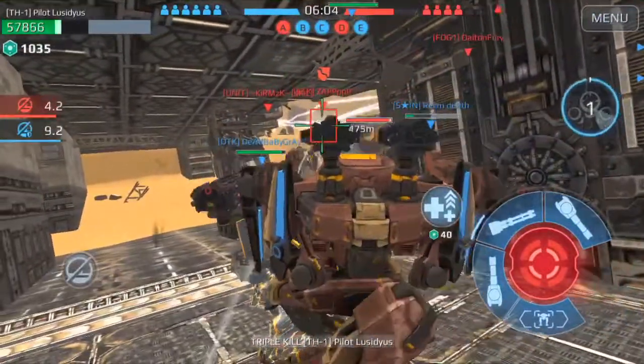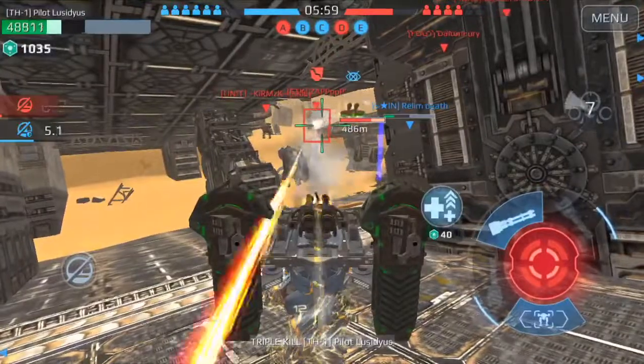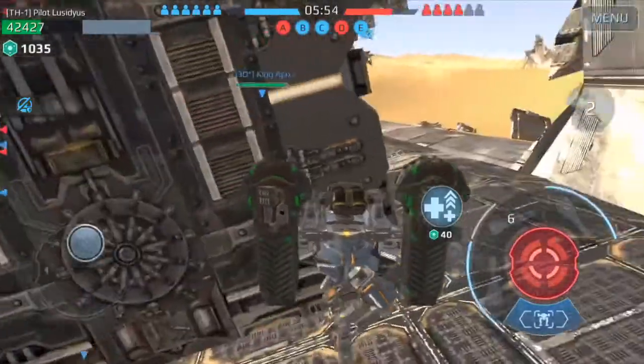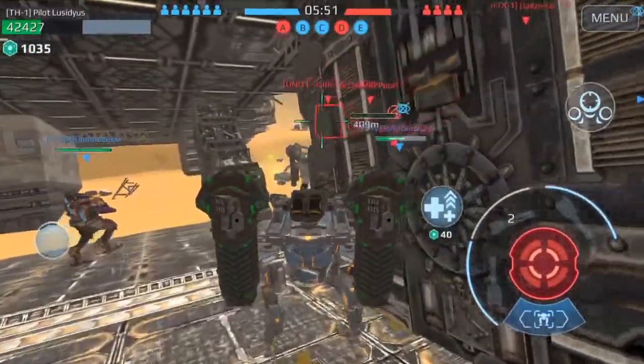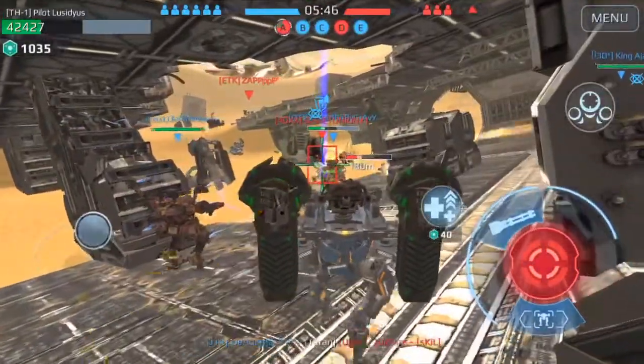Trying to use the cover — me and the Ares duking it out together. You want to kind of stick with a buddy. I got froze, but stick with a buddy, take out somebody. Do not shoot the shield. You don't want to try to take his kill either, so let him get his kills — but also back him up.